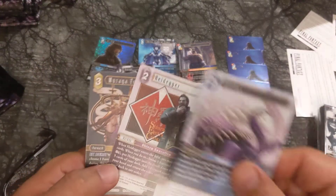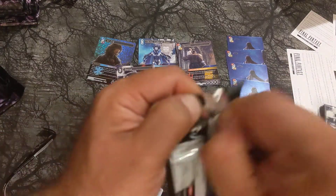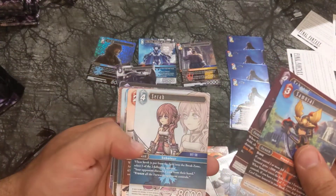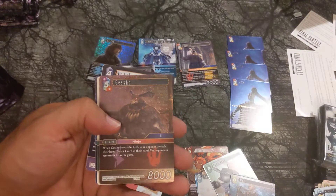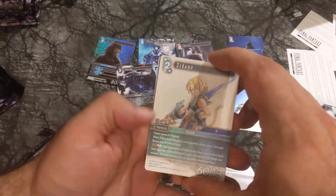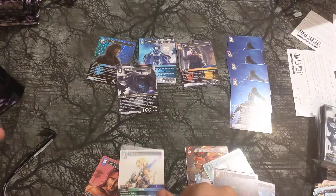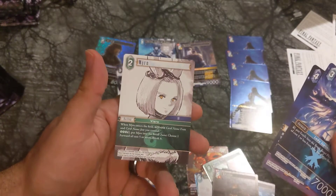I forgot what Omega does. Ultros — everyone loves that octopus. Shinryu was a great card: you reveal the top card of your opponent's deck, and depending on what it is you either deal damage to everyone or you draw a card. Sarah, Amalja number one in the set but Guest Show. It's Big Bird Ninja. Zidane — oh, this is a great card! This is Opus 1 Zidane, Opus 3 Zidane on steroids.